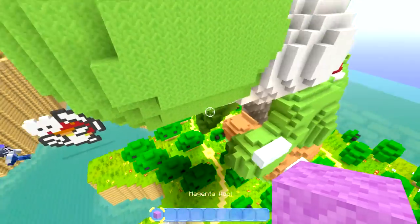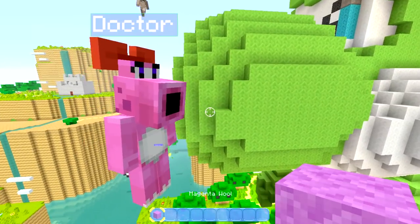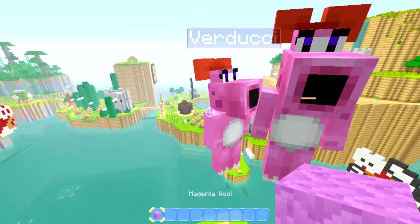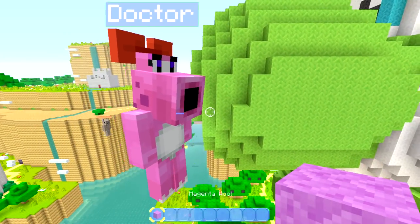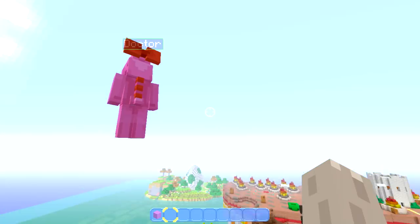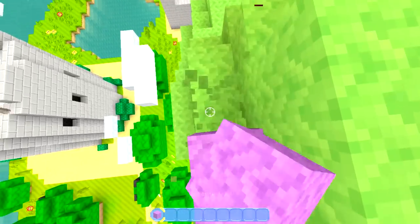Everyone have a good look at Birdo. There she is. Basically the whole head is pink. Alright, people start on the feet. Start changing the whole feet. Go, team. I'm gonna start on the back. Does Birdo have things on her back or no? Oh yeah, she does. She has, like, a little red thing. Everyone just start changing the thing to magenta.